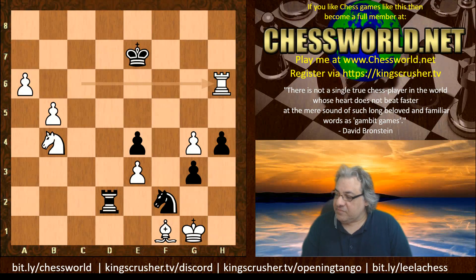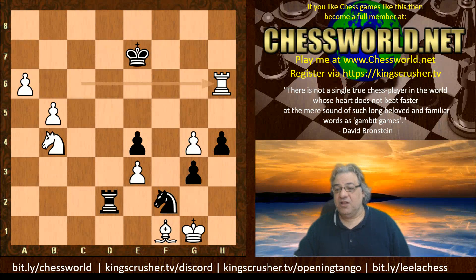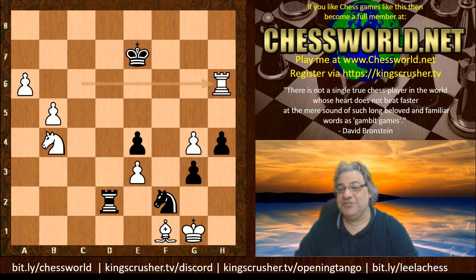I've launched a new course at Udemy — King's Crusher TV slash opening tango. I hope you can check that out; you'll learn about dark-square weakness provocation and weakness provocation in general. This game certainly provoked black's attack, and underlying weaknesses as pawns don't go backwards — that's a key fact. It's very difficult to calculate the longer-term impacts of pawn moves given that they can't go backwards. Check out my chat at King's Crusher TV slash Discord, invite me for a game at Chesswell bit.ly slash Chesswell — five days a move. The playlist bit.ly slash Lila Chess, and bit.ly slash Stockfish Chess as well. Comments, questions, like, share, subscribe with the notification bell — always appreciated, thanks very much.